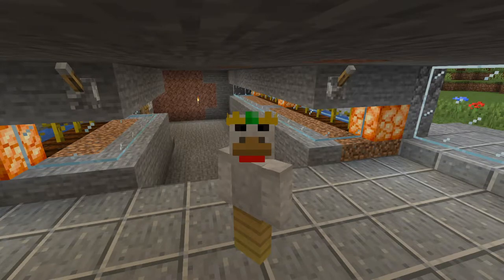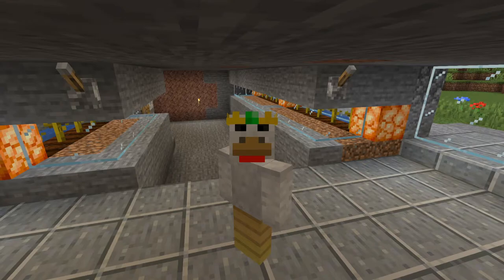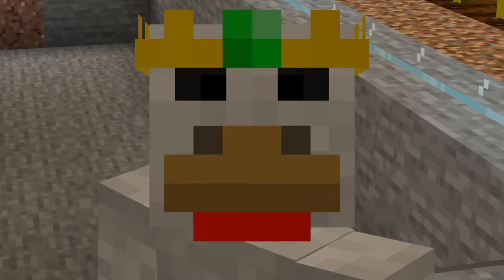So instead, what we're going to do today is head down into the nether and see if we can find ourselves a nether fortress — a bit of a nether exploration session. Along the way we'll gather some resources. Hopefully we won't run into too many nasties, but by the end of it I want to have some blaze rods from a nether fortress. This will allow me to start making potions, which is an essential part of my villager farm.